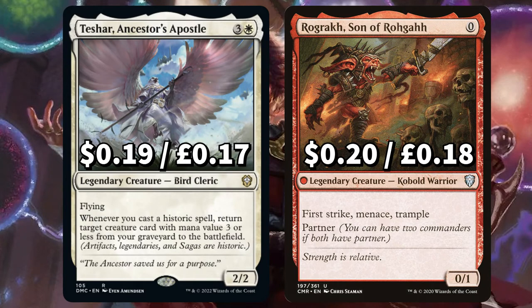There's Teshar, Ancestor's Apostle — whenever you cast a historic spell, return target creature with mana value three or less from your graveyard to the field. And Ragavan, because who doesn't want to cast a tasty zero-mana legendary creature?